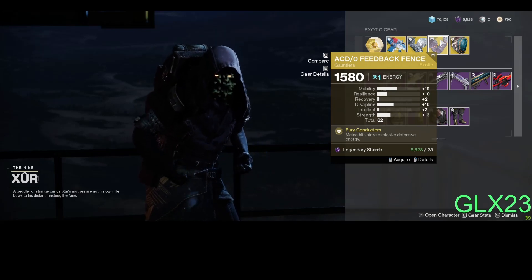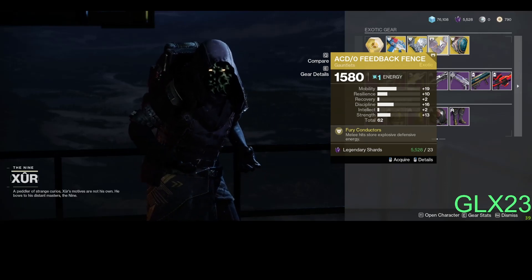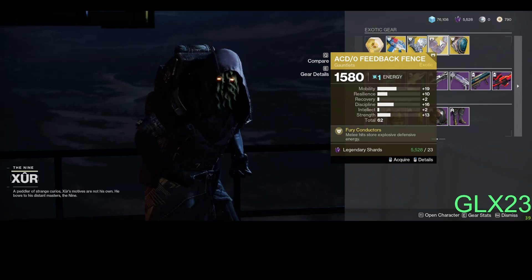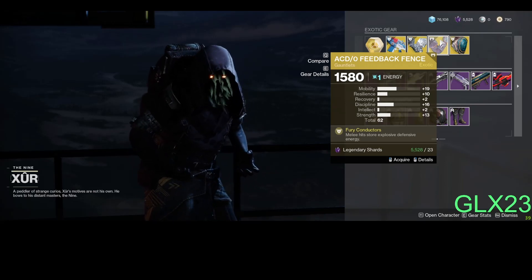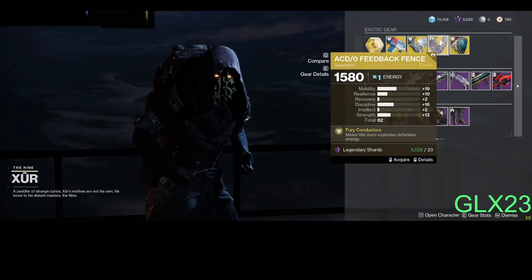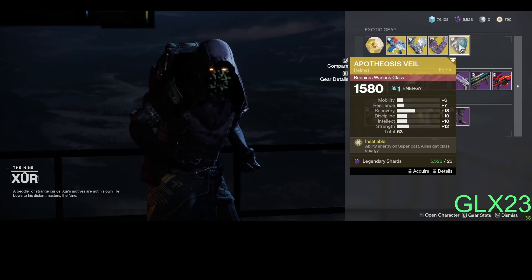Moving on, we got ACD/0 Feedback Fence for Titan, which it sucks because it's 62 armor points. It's got Fury Conductor — melee hits store and explode defensive energy. It's really a downer. Look at that: mobility 19, resilience 10, discipline plus 16. Who needs mobility on Titan? Titans are supposed to be resilient and absorb all the damage.